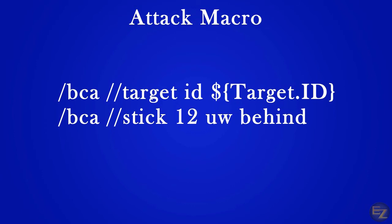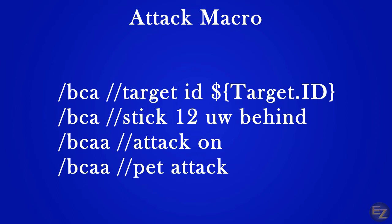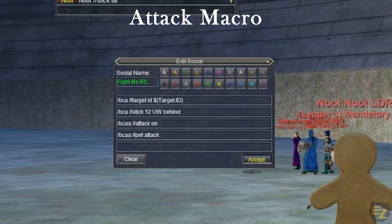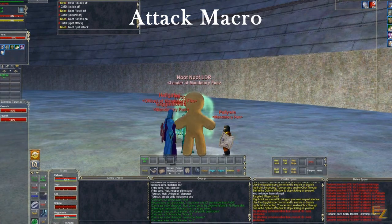The third and fourth lines we're going to switch to the slash bcaa target command, because we want all of our characters including the one clicking the macro to perform the commands. Line three will be slash bca slash slash attack on, which initiates your auto attack on all of your characters. The last line is slash bcaa slash slash pet attack, which initiates all of your characters' pets to engage the target and attack. So in summary, this macro targets the NPC, sends your Roombas behind your target, turns on auto attack, and sends in your pets. That's pretty cool for pressing one button.